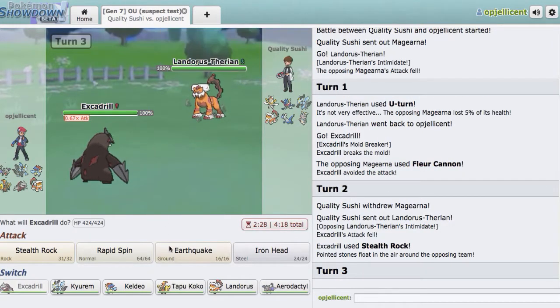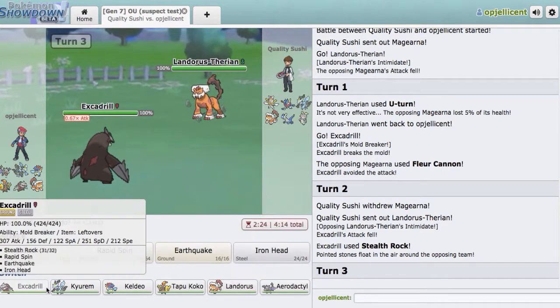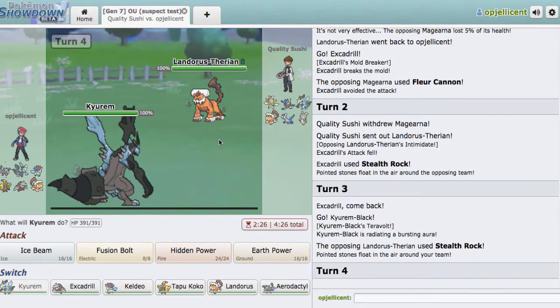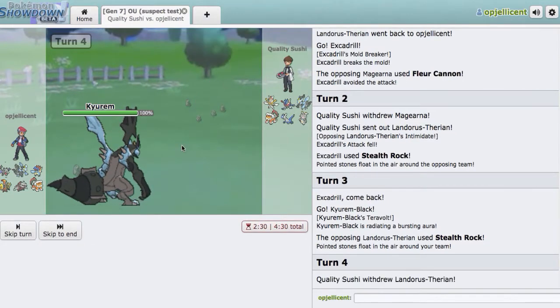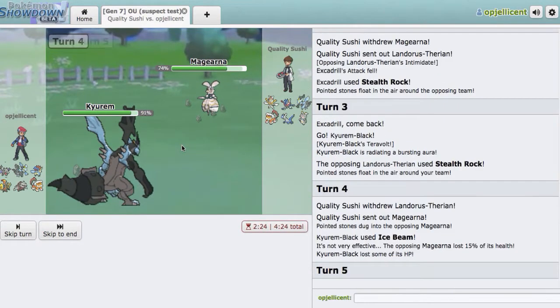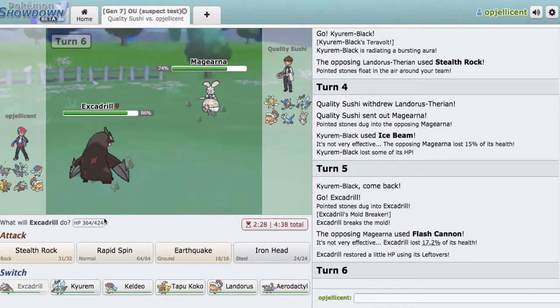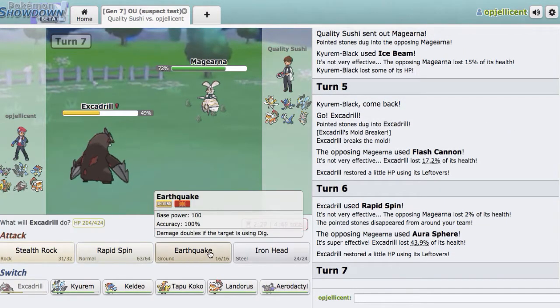He's just going to decide to switch out this time. I'll go here into my Kyurem-Black. I don't think he would attack right here — I think he would go for Stealth Rock. I'll go Kyurem-Black. He goes for Stealth Rock, so we get Kyurem-Black in pretty freely. He doesn't have a great Ice Beam switch-in — probably Magearna would be a switch-in, I would guess. Yeah, we'll just go for Ice Beam on the off-chance this is one of those guys who wants to stay in. We'll see — he's Assault Vest right now. I'm hoping he's not, and I think that is Assault Vest damage. So now I go Excadrill again on the Flash Cannon, and I'll just go right here for Spin. On the Aura Sphere, and I'll go for the Earthquake.